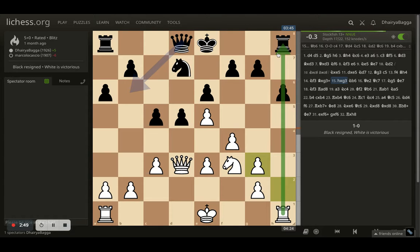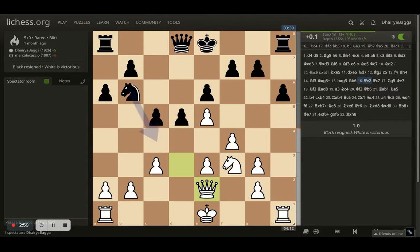Now I can castle on the queenside and attack on the other side. Opponent goes with knight to b6, still not castling, so I thought I'll just wait and put my queen on e2. My opponent plays queen to c7, I go with knight to g5.